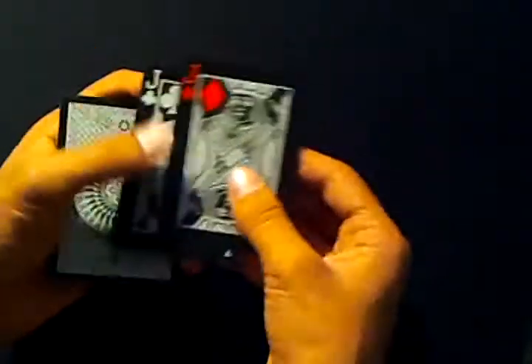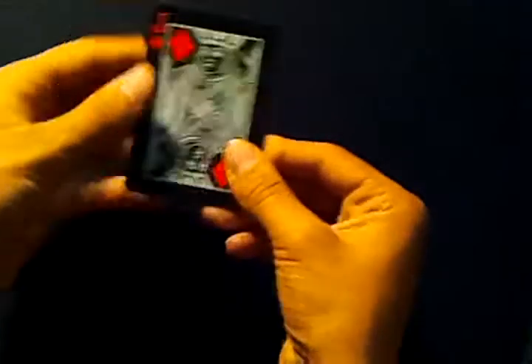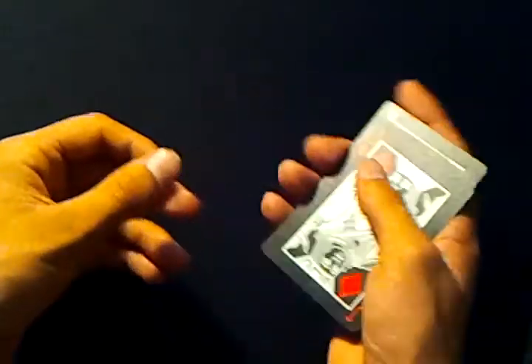You want to flip over the top Jack, but actually what I did was a double lift. Then you snap and do your Elmsley Count to show all the Jacks face up.